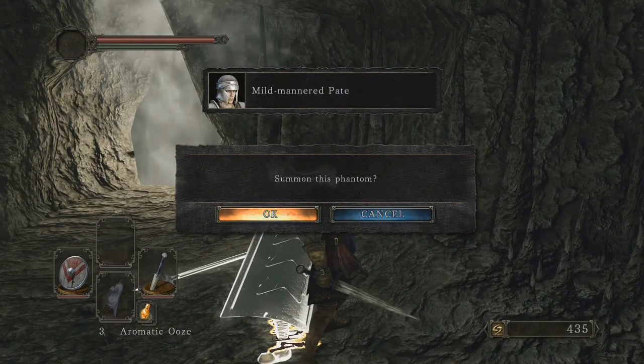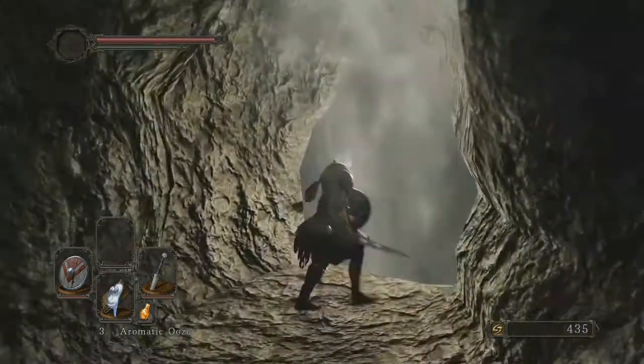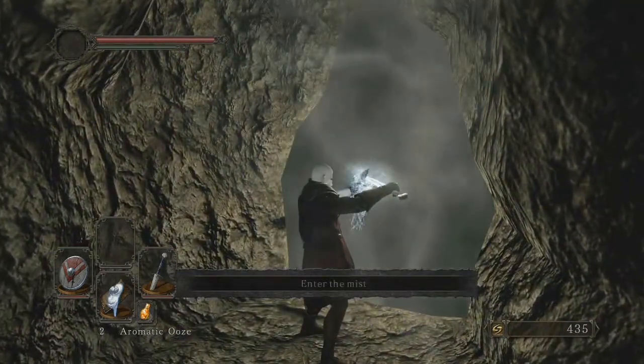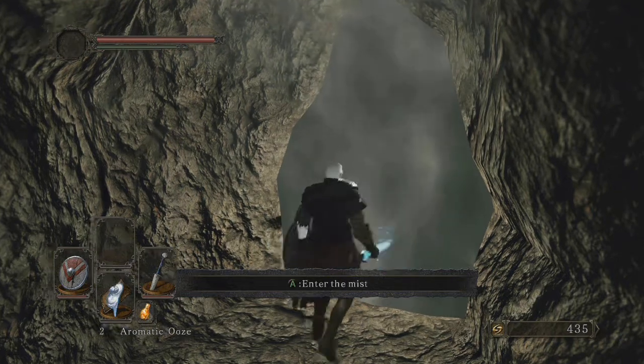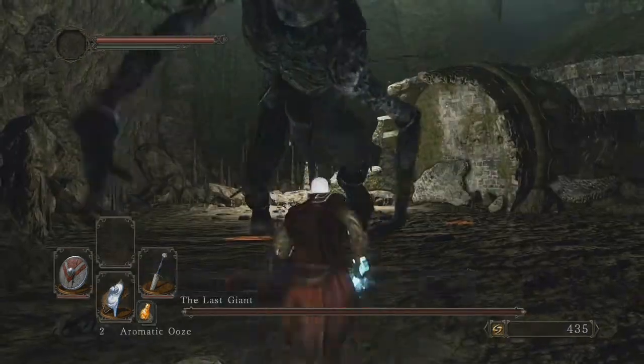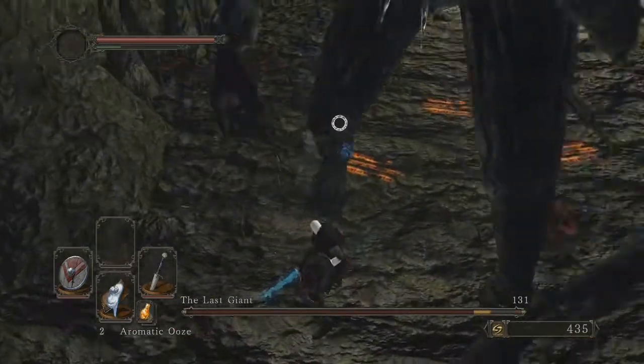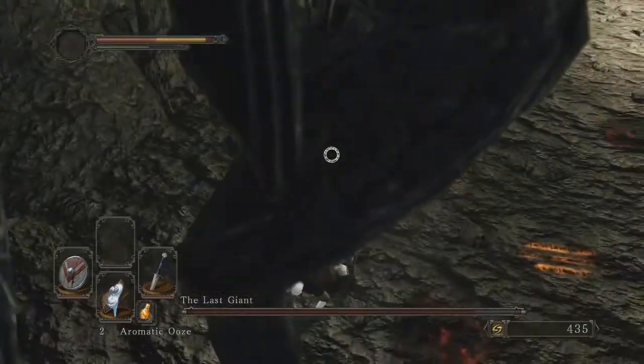So first off, we are here in the Forest of the Fallen Giants. This is usually the first place you're gonna get to when you start Dark Souls 2. As soon as you go off there, there is an NPC called Mild-mannered Pate. You'll be seeing him pretty much throughout the rest of the game, and he is the first NPC for the boss that you will encounter.